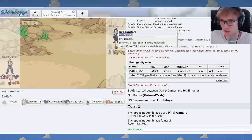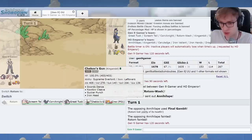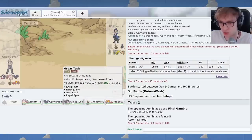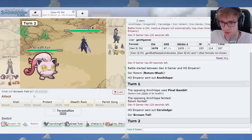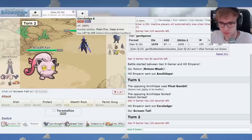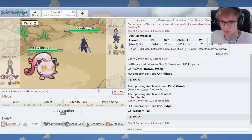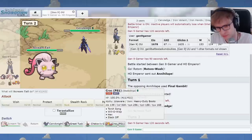You'll probably get Screamtail and I'll make rocks. I could also go Skele-Durge. I think we do Screamtail. Serra-Ledge. And I think that this is really threatening, actually. I think I go Skele-Durge.